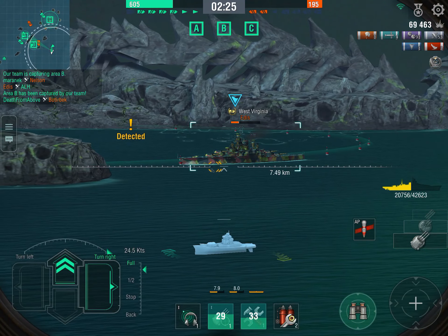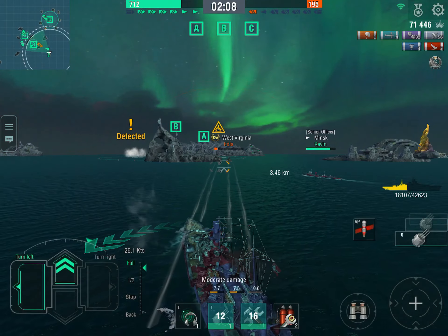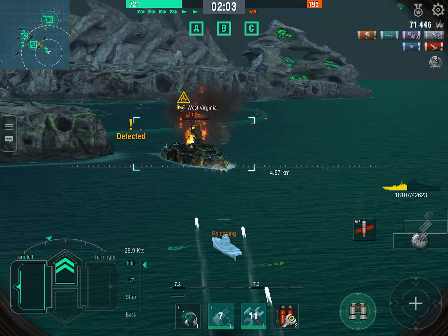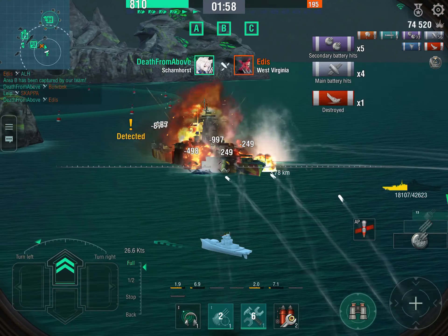Now we turn our attention to the West Virginias, which are probably struggling. I can see they're fighting with the destroyer, but let's try getting close to them — we're already in secondary range. Using our secondaries to finish that West Virginia and close out the game after five minutes. A quite easy game for the Scharnhorst — you can see how we always managed to get close to our targets and finish them using secondaries and torpedoes.